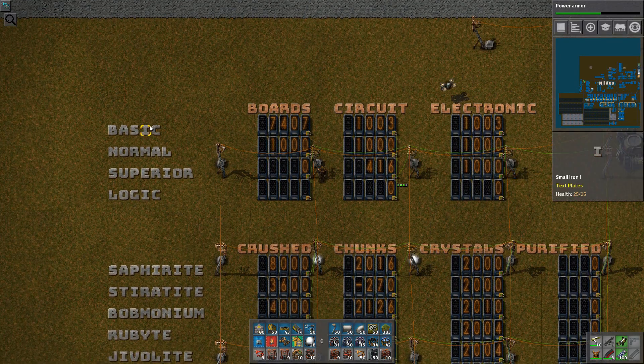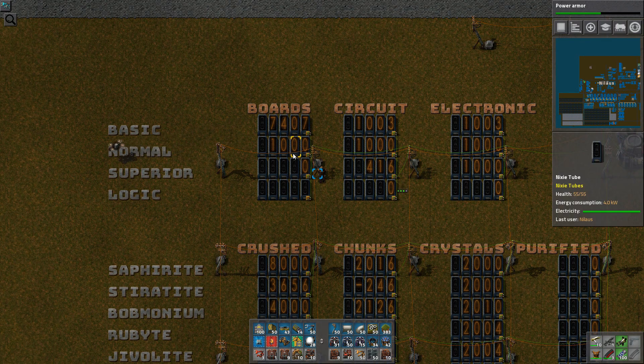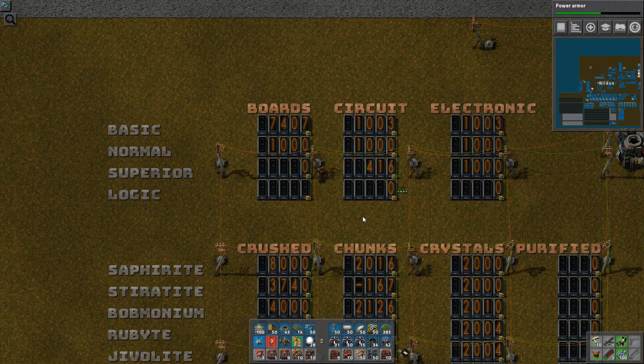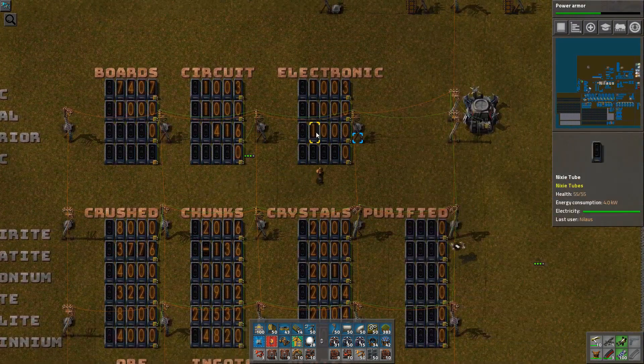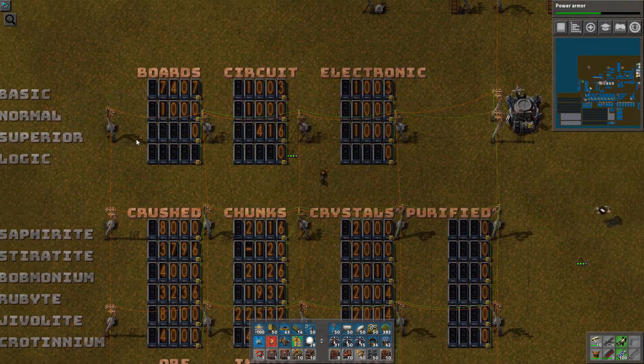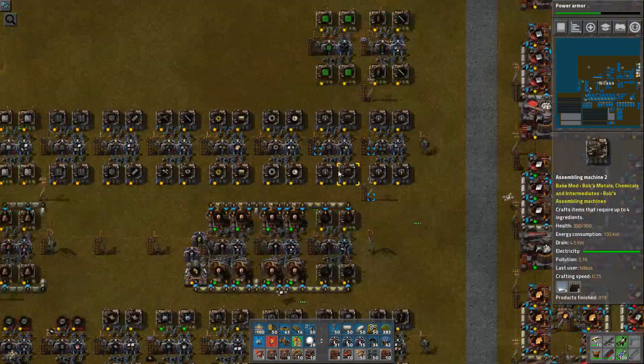For example, we have basic boards, basic circuit boards. The normal ones are just going to be called circuit boards. They're going to call electronic circuit boards and the superior circuit boards. This one is actually the fiberglass board. It basically illustrates that we've also scaled up to the point where we now have superior circuit boards in our network.